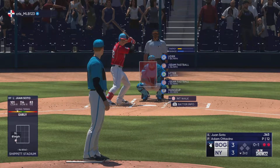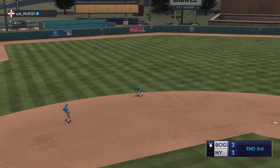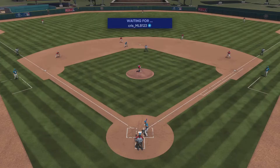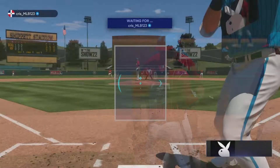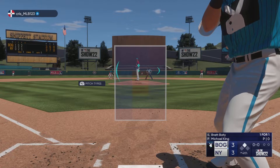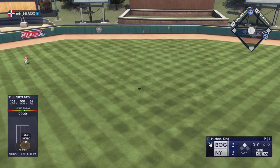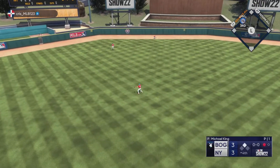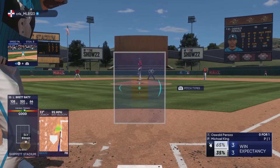First offering fouled off. Two down, nobody on — line drive to short, caught. Back at the ballpark, start of the fourth. The third baseman Brett Beatty digs in, here it comes — in the air out to center, going back, back some more — pulls it in on the warning track. Runner tags at second and he's safe. Next to hit is Oswald Peraza.